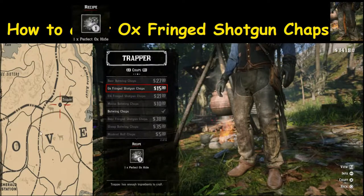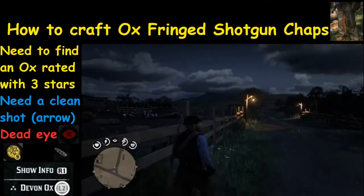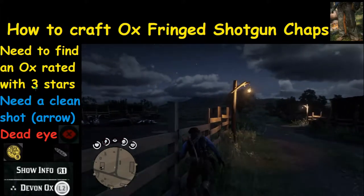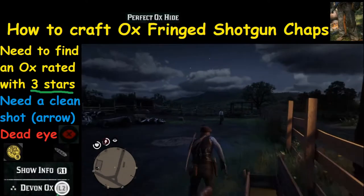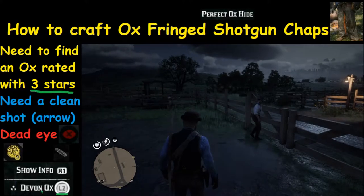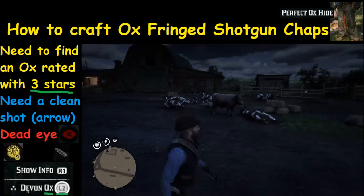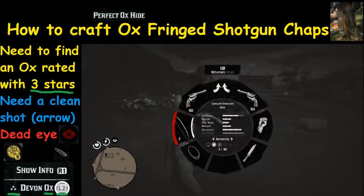Once you get it you can take it back. In order to do this we need to find an ox rated with three stars. To do that you're going to hold down the L2 button and you look for something that says ox in the description. If it says ox, that's good. In this case we have a Devon ox and it's going to show three stars for health.